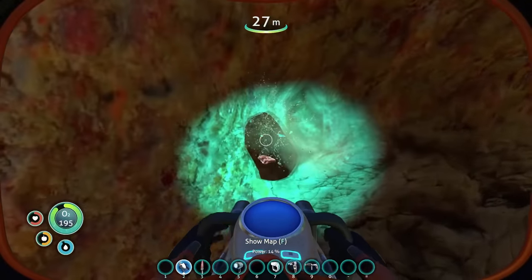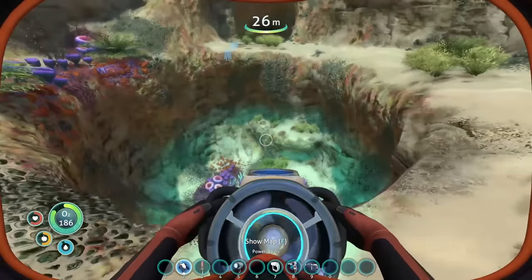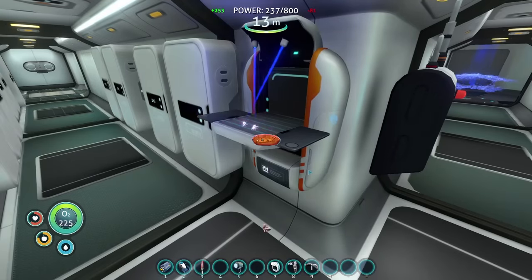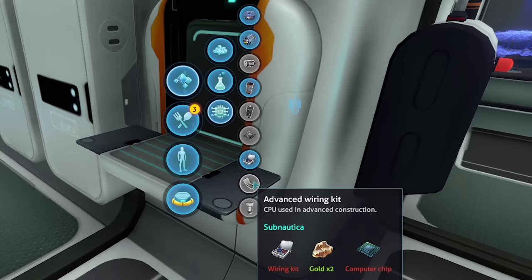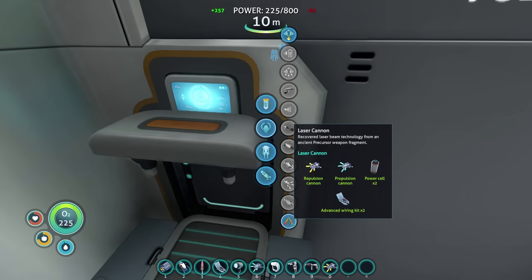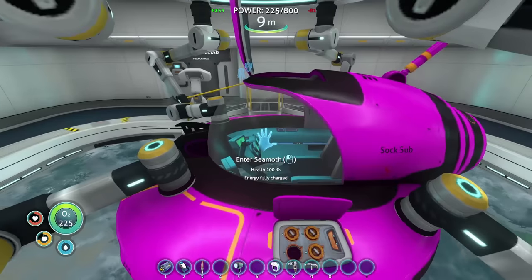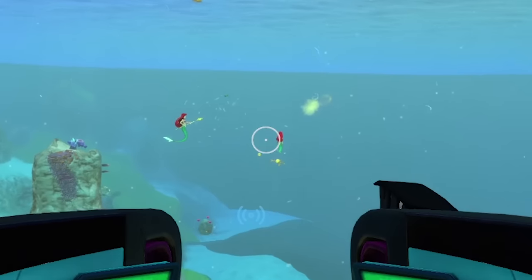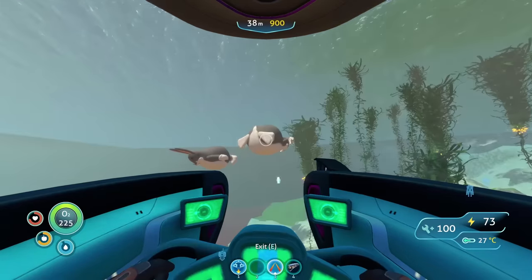I've got everything I need except copper for some advanced wiring kits, and then we should be able to make the laser cannons for our seamoth. I didn't have any wiring kits but I could make the advanced wiring kit because we have an easy craft mod — you don't even have to worry about making the small things. I love mods! Here it is — the laser cannon! I also noticed we could add arms to our seamoth. We could do that after we laser beam the mermaids.